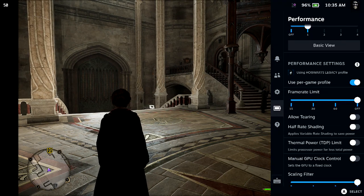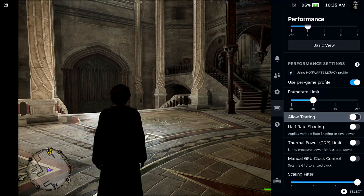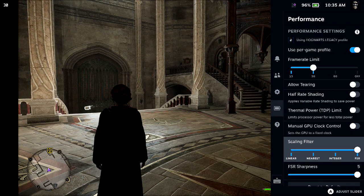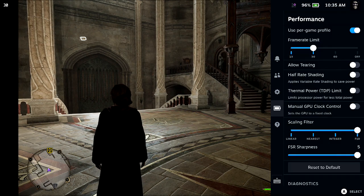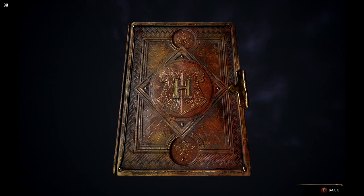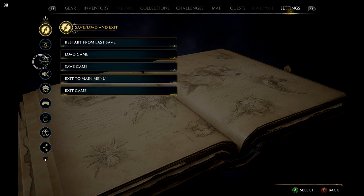First, what you want to do is limit the frames to 30, and then set the scaling filter to FSR — and that's basically it here. Then in the Game Settings, you want to go into Settings and find the Graphics Settings.